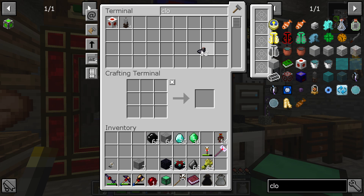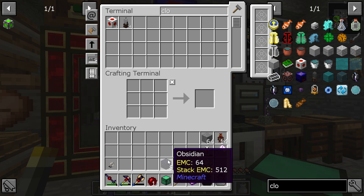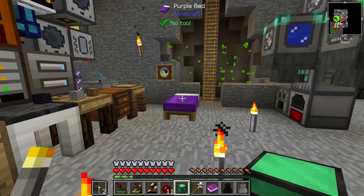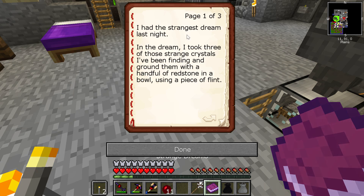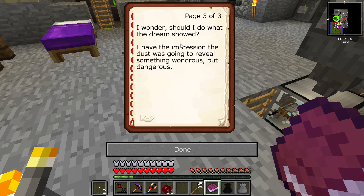Here's the Strange Dreams item! I had a strange dream: in the dream I took three strange crystals found on the ground with a handful of redstone in a bowl, and using a piece of flint — the crystals had to be of different types. If done properly the results would make a strange glowing dust. In the dream I took the dust and sprinkled it on a bookcase, but the dream ended before I saw what happened. I have the impression that dust was going to reveal something wondrous but dangerous.